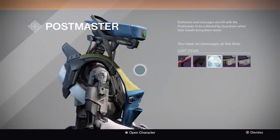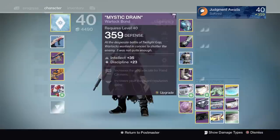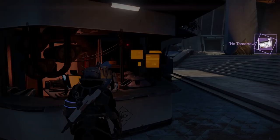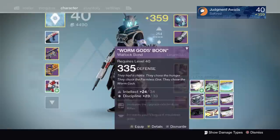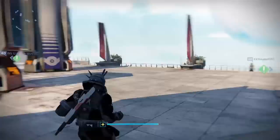All right, here we are at the postmaster. I got a 362 — I'm 359 right now — so that basically raises me one third of a light level, since light level goes up every 10. I started out at 357 and now I'm at 359 and a third. So basically in four strikes I raised two light levels — that's why doing these strikes is so important.